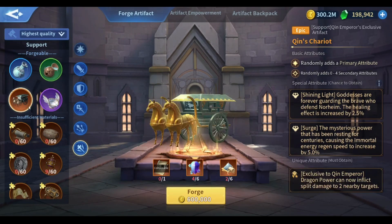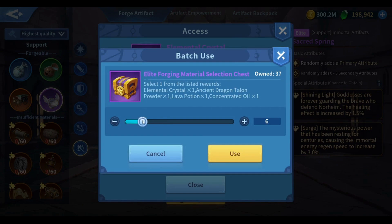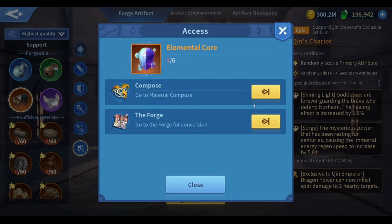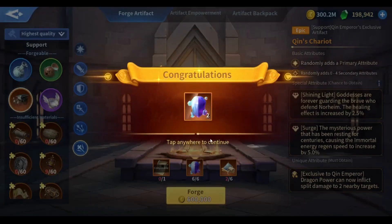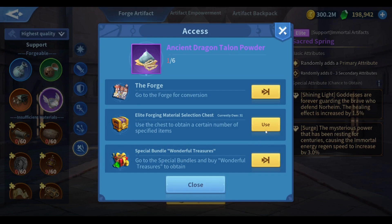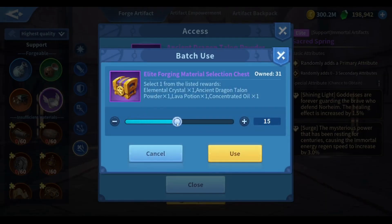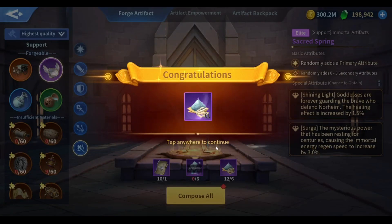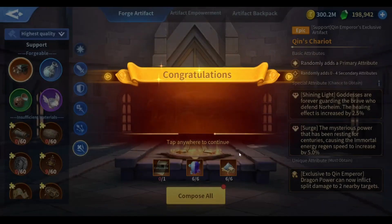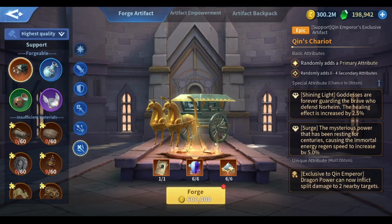For the elemental core we need only two, so we're gonna craft six and compose them. And here we need four, so four means 12 — we're gonna get 12, or 11 because we already have one. We're gonna compose all of them. Very nice, that's perfect. Hopefully I get my surge artifact.